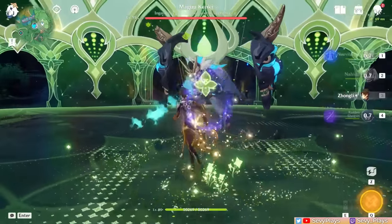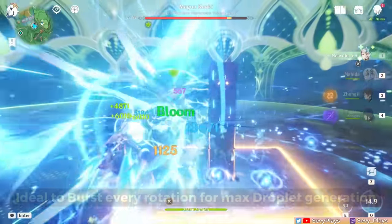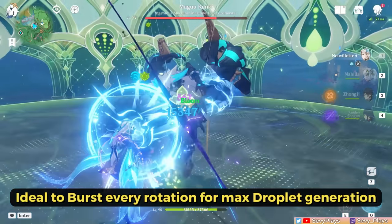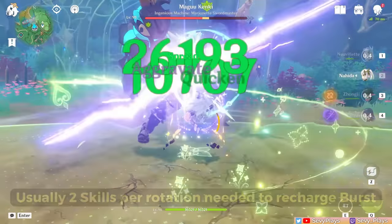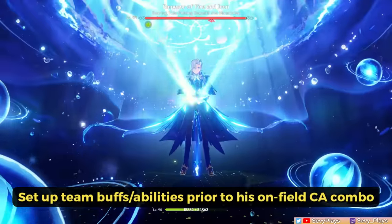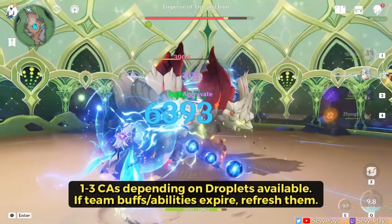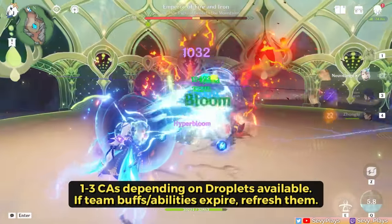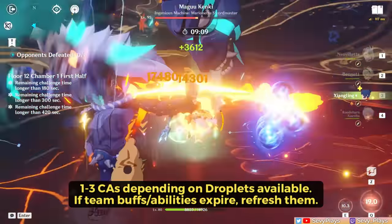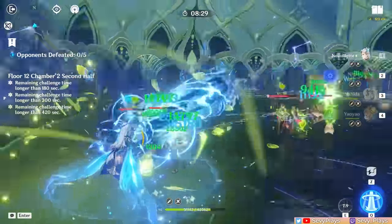Most of Nivellet's damage comes from his charged attack, but it's still important to burst every rotation to generate as many droplets as possible. Given his burst cost of 70 and particle generation, he will usually need two skills in a rotation to recharge his burst. Prior to doing his charged attack, you'll want to set up team buffs. While he's on field, you can do consecutive charged attacks depending on how many droplets are available, but cycle through teammates to refresh buffs or generate more particles, then switch back once your setup is ready again.